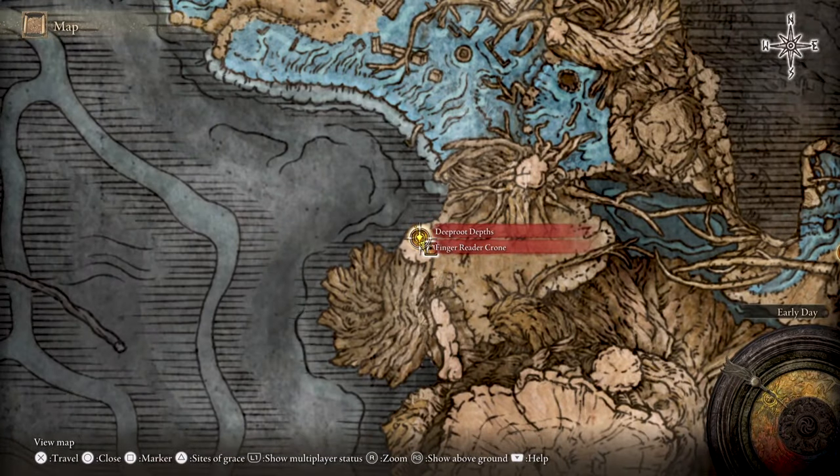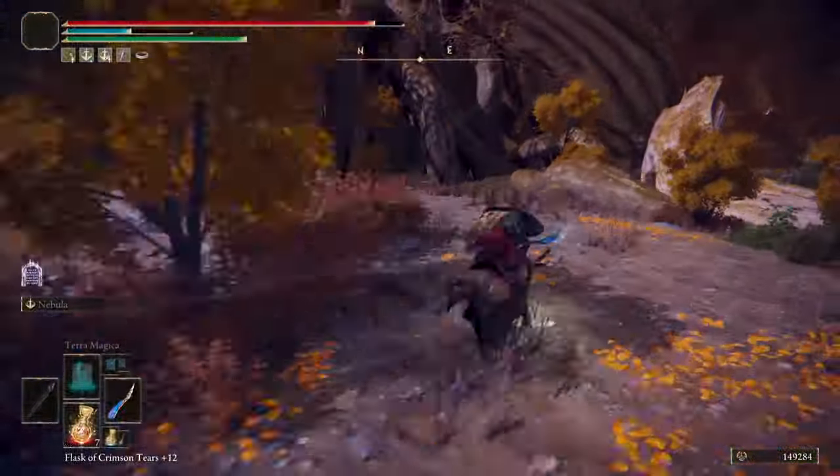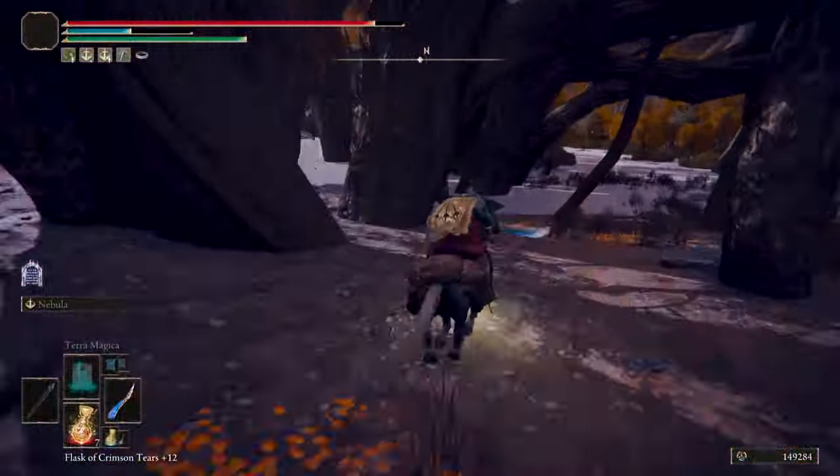After getting the Deep Root Depths Site of Grace, you are going to take this route to another coffin that will take you to Ainsel River Main.